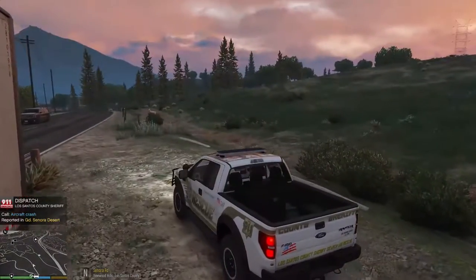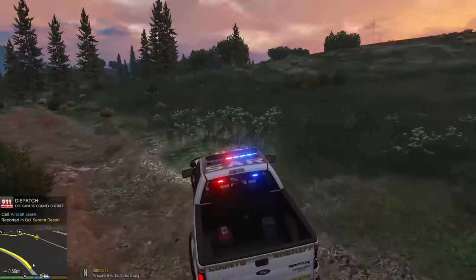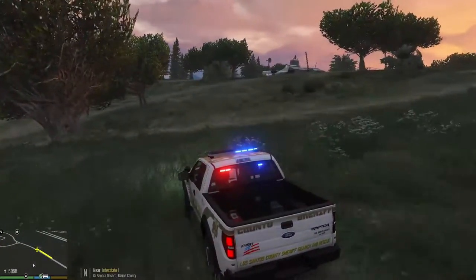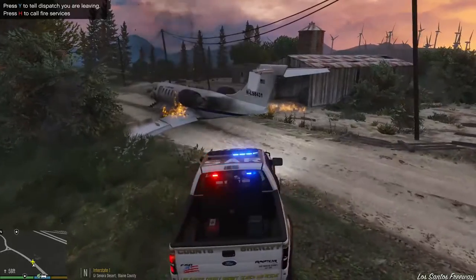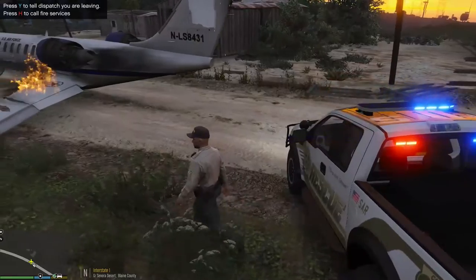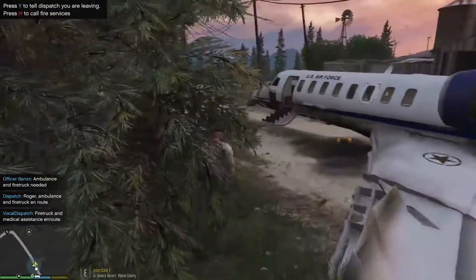Attention all units, backup required. In Grande Sonora Desert, code 99, all units respond. We're in a search and rescue division and we have an airplane crash. You can hear the explosions going on right now — it's a loud one. We're going to go ahead and call in some fire service. An ambulance call in Grande Sonora Desert, all units respond. We're crossing EMS. Roger dispatch, we are en route.